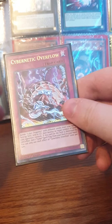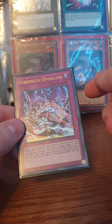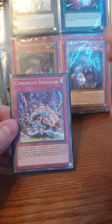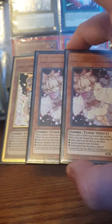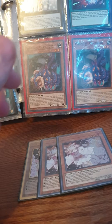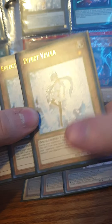For the traps, the one Cyber Dragon trap is Cybernetic Overflow. It's really good — it depends on how many different levels of Cyber Dragons you have, and since you have multiple different levels, it works great. Now for the best hand trap ever: three Ash Blossom and Joyous Spring. That's your main hand trap to stop searching, stop sending — all that good stuff.